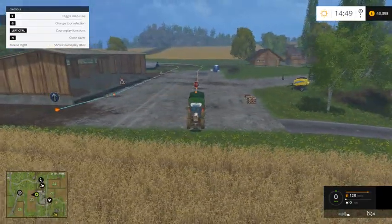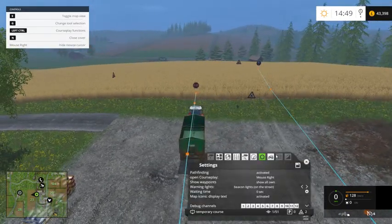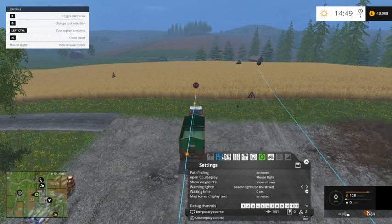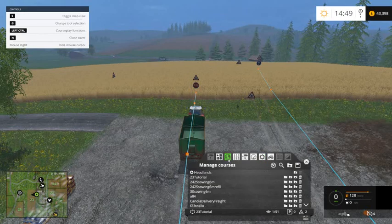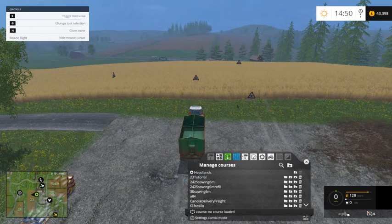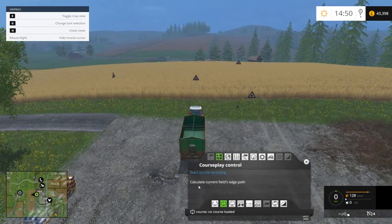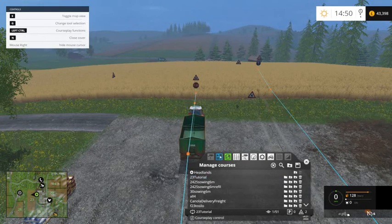As you can see there, that's the full path. So what we do now is save that one as '23 tutorial'. Save it there, so now in the list it's '23 tutorial'. We can use that at any time. So if I want to remove it now, it's not assigned to it. If I wanted to load it back in, just click that button there and it's loaded back in.